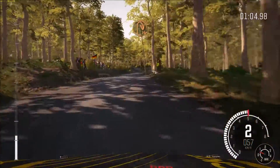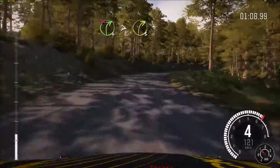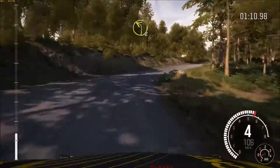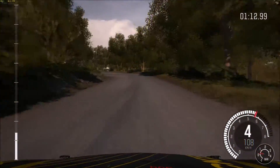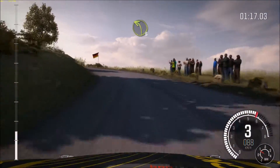Hairpin right. 60. Right 4 tightens to 3, don't cut. And left 2 half long, keep mid. Bumps. And left 3 past junction, through gate.